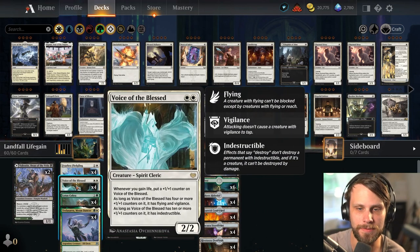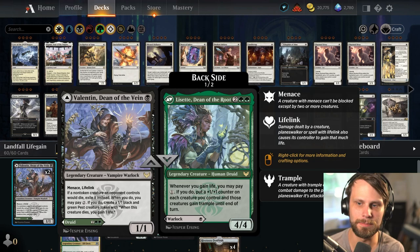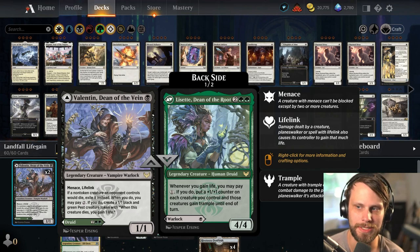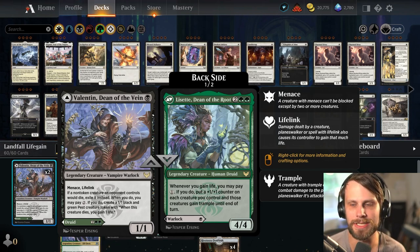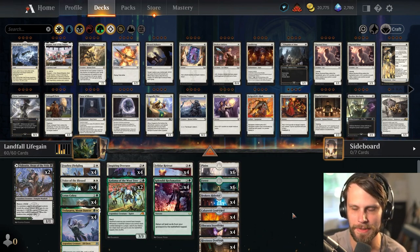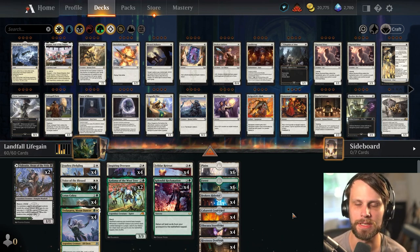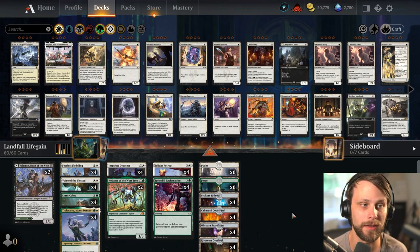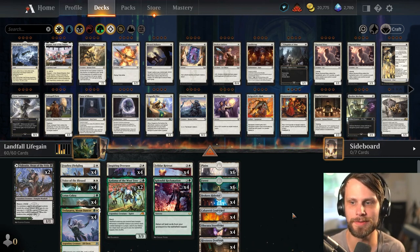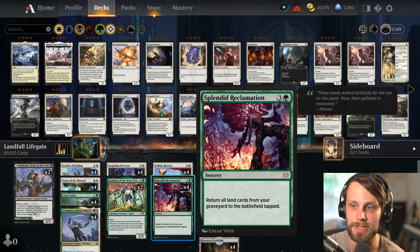It also works extraordinarily well with Voice of the Blessed. We do have Lissetti, Dean of the Root - we're not playing Valentin, but whenever you gain life you can pay one, and if you do you put a +1/+1 counter on each creature you control and they gain trample until end of turn. So it's really a huge synergistic game-finishing piece. We're also capitalizing on these brand new lands with Splendid Reclamation especially.